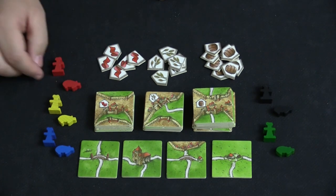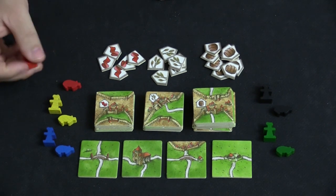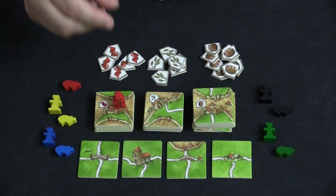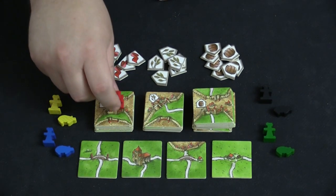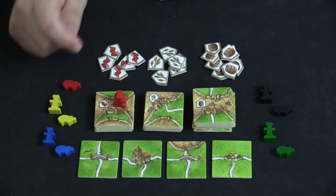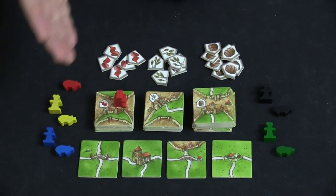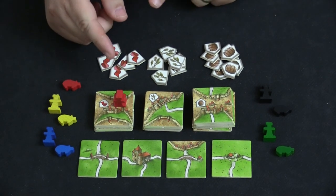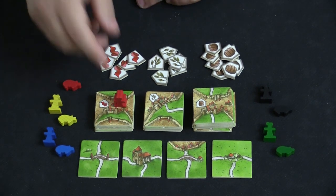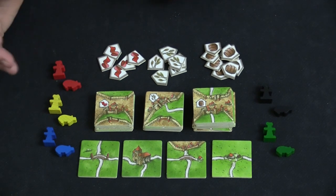Builders were used such that you could place one on a feature where you already had a meeple. So if you already had a meeple in a city and you added to that city, you could place your builder on that city tile, and then if you added to that city again where one of your builders and meeples were, you would get to take a second turn. You cannot chain it to get a third turn — it only gives you one additional turn. It doesn't help you at scoring, but it does allow you to place multiple tiles in one turn.